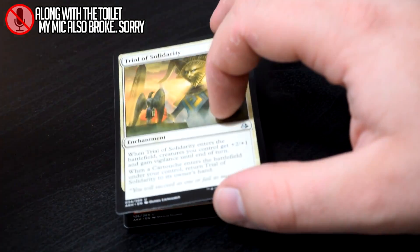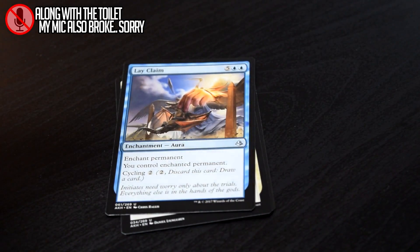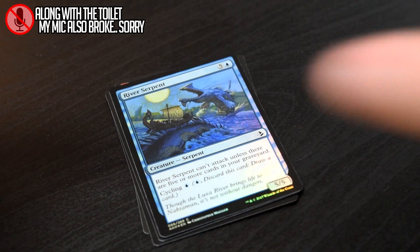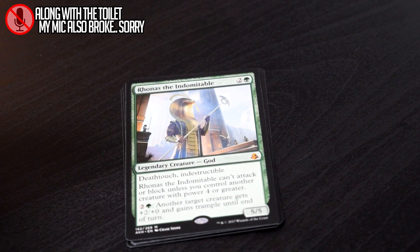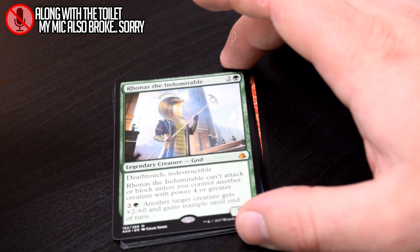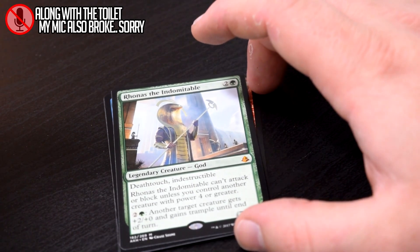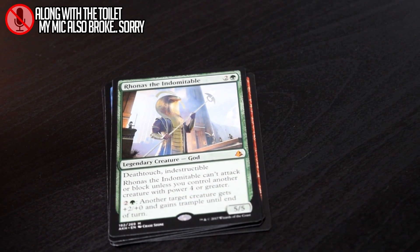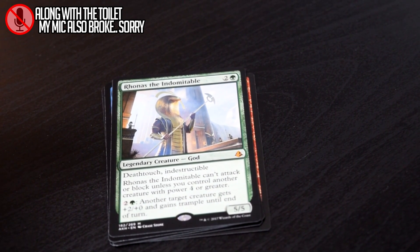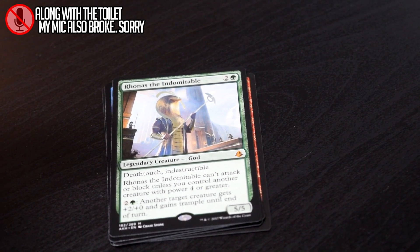Consuming Fervor, Trial of Solidarity, Lay Claim, a Foil River Serpent, and our rare — another god! Our second god of the box — Rhonas the Indomitable. Rhonas is probably my favorite god of the cycle, with Hazret probably being my least — actually, I think Bontu's my least, definitely from a lore standpoint. But Rhonas is actually really good. If you're playing a stompy green deck, green-red monsters, he's always gonna do some work for you. His ability is relevant — giving trample and a power boost to a creature you control. Most of the time if you're playing this kind of deck you're gonna make him a 5/5 Deathtouch Indestructible on a regular basis, so he's good. I love him.